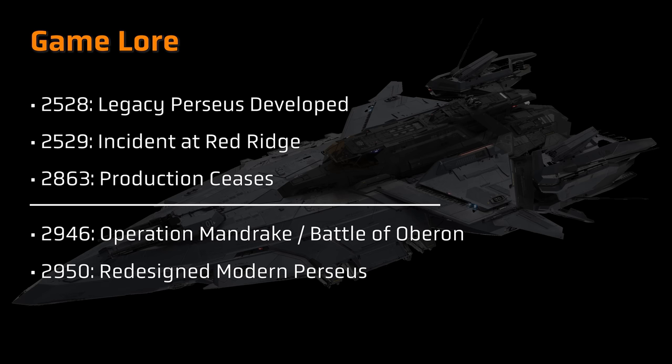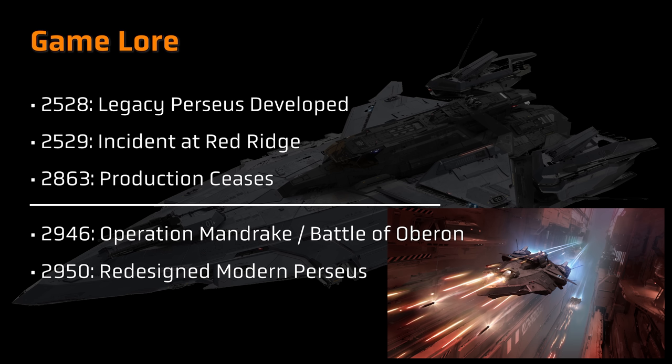In game lore, the Perseus is a complete modern refresh of an old design. The original Perseus gunship was first developed in 2528, making it well over 400 years old at this point. The old design was immediately thrown into frontline use, for example at the incident at Red Ridge in 2529, and across the Perry Line after first contact with the Xi'an in 2530.